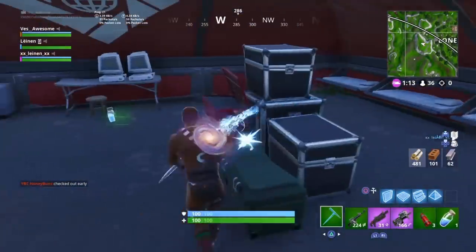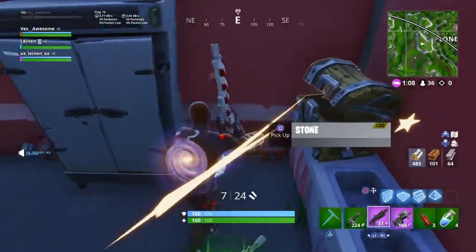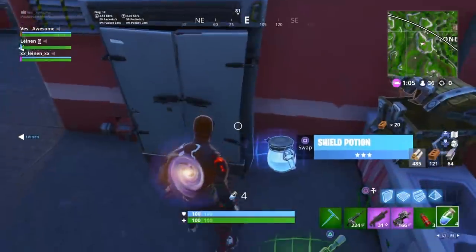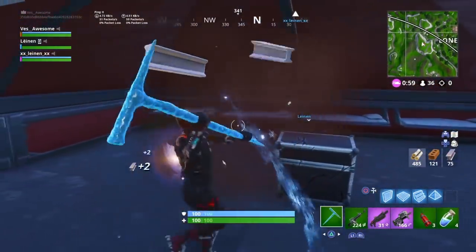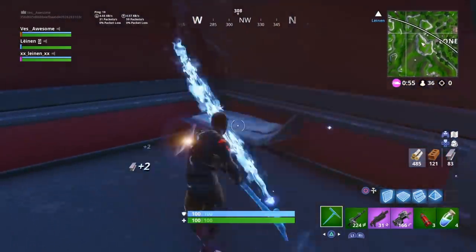So, showing you guys the Day 11 challenge and the reward to go along with it. The challenge is a tiny bit tricky, like it was yesterday. Here are all the challenges that have not been released in the game yet: destroy different snowflake decorations, thank the bus driver, place different devices on a creative island, and search chests. I'm giving you all four because I don't want to give you the wrong one. I'm pretty sure the leaks have shown it's the snowflake decorations, but I want to cover all of them.